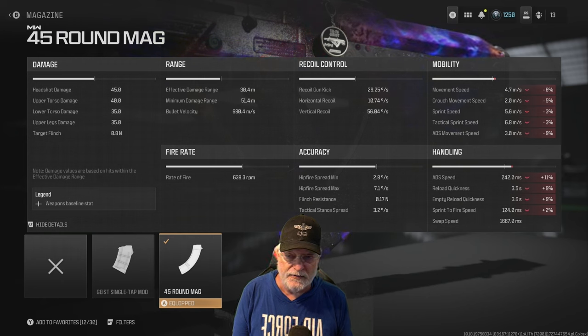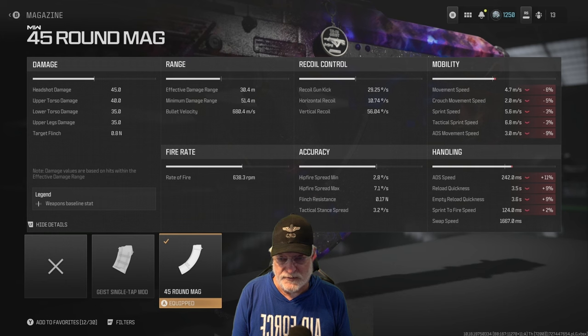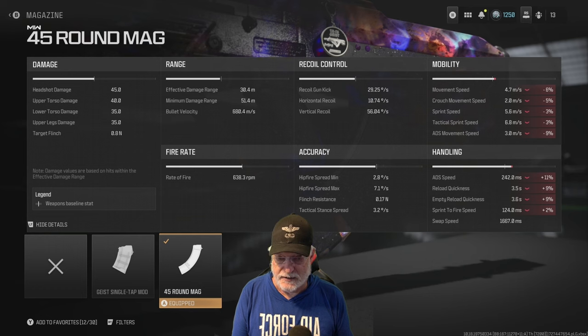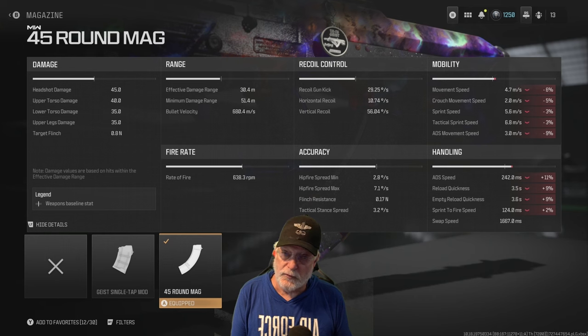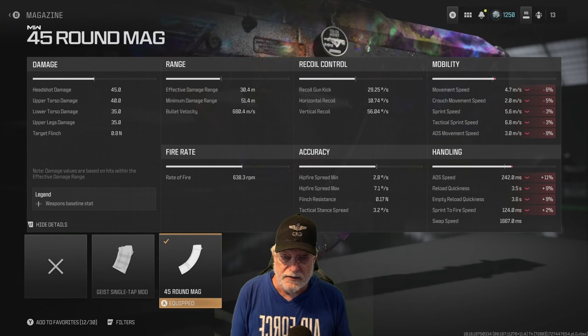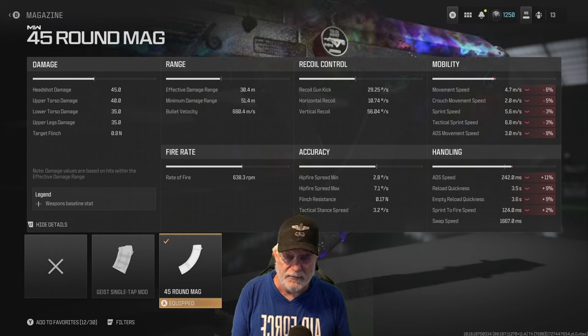Here's the key, though. Effective damage range reaches out to more than 30 meters, with a minimum damage range of 51.4 meters. What's the bullet velocity look like? 680 meters per second, which means the hit scan range — the range at which a shot is essentially point blank — is 34 meters. So all the way out to the long effective damage range, your weapon's going to be like a hit scan weapon.